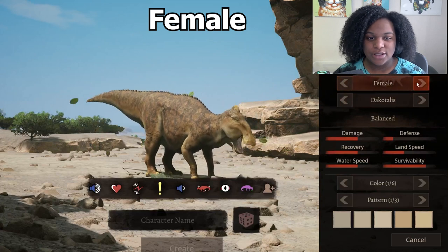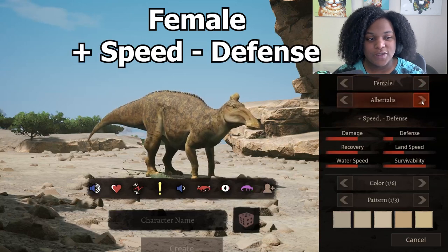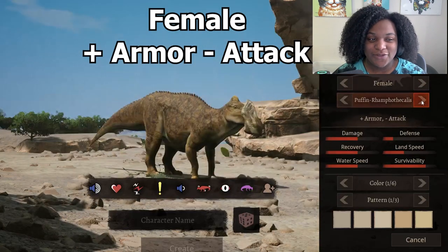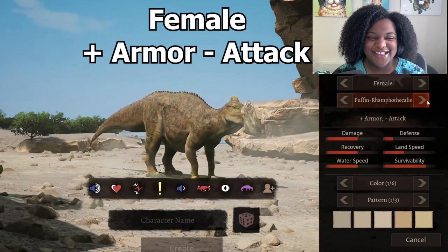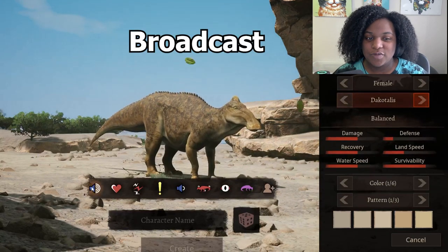This is the female skin. It's basically yellower — I like it, it's really cute. So female balanced, female plus speed minus defense, female plus defense minus speed, female plus armor minus attack. I'm never gonna get over that. And back to balanced.